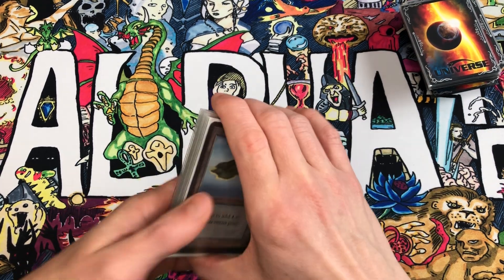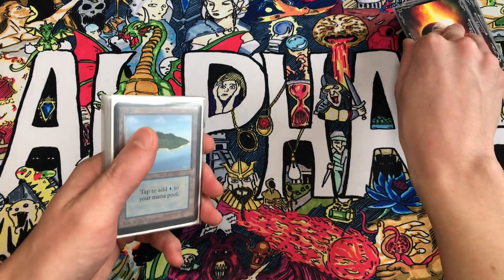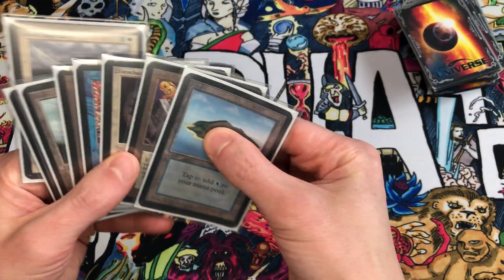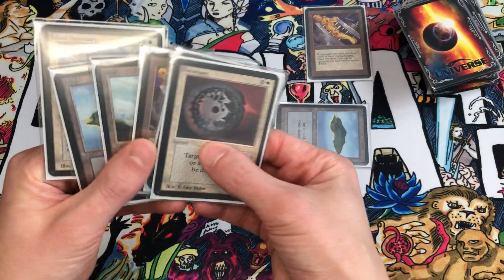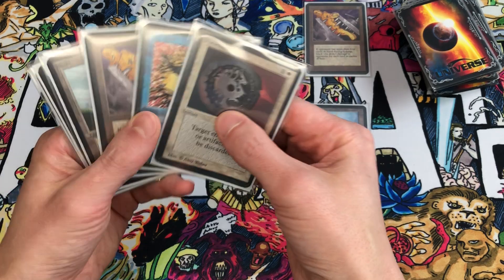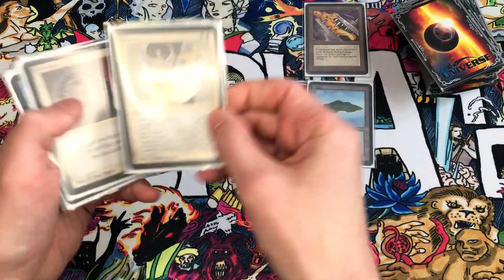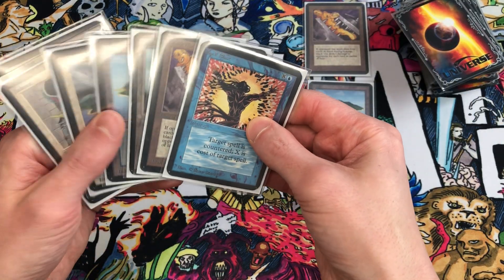We shuffled and drew seven cards. Opening hand has land, spells, Black Vices, Spell Blast to counter stuff, and Disenchant — pretty good opener. Let's pretend they get the die roll again and go first. They cast something, we draw and get Island Sanctuary — beautiful. We start with an Island, put out a Black Vice and pass. They had eight cards, down to six, so they take two damage off the Vice and go to 18.